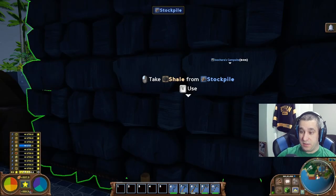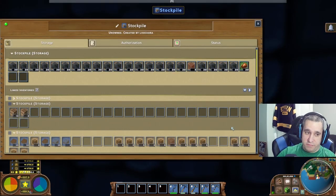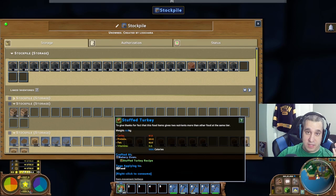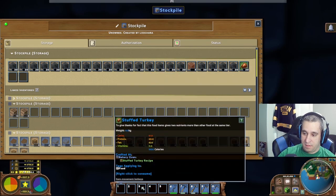Thing number two has to do with keyboard shortcuts for inventory management. If you come to a stockpile and left click on something, it'll go to your hands or into your inventory depending on the item type. If you alt-left-click, it takes one and only one. If you control-left-click, it takes half of the stack — then another half, another half.